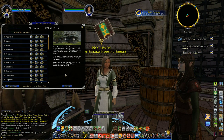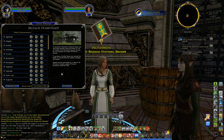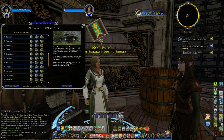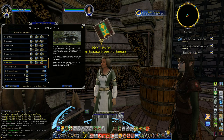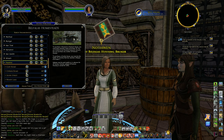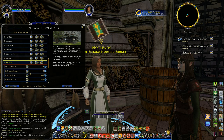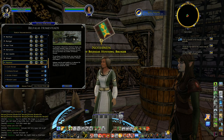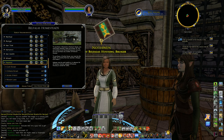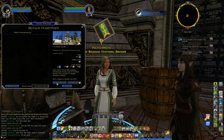Our friend the housing broker is here. If we look at Parentol — the neighborhood we're in — let's pick one of the higher-priced houses. The 445 Mithril Coin house — that would be a luxurious house. Let's pick Cypress Road, One Cypress. Let's tour that one.